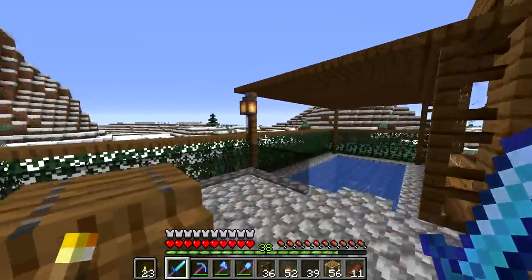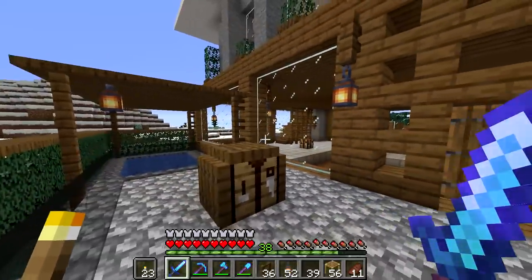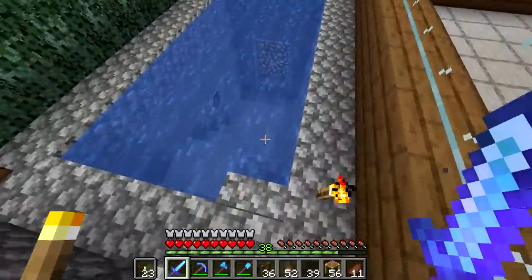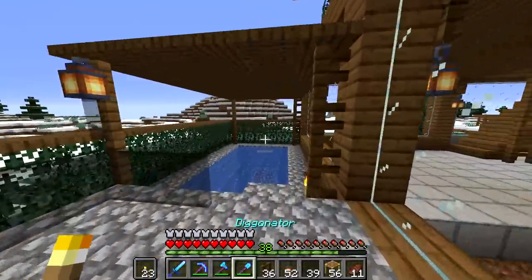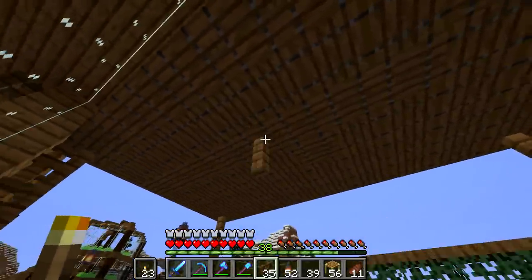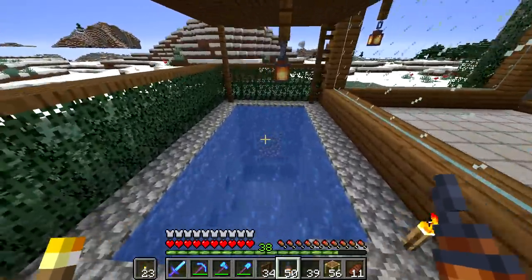Hey guys, what is up? The Neocubist here. Welcome to episode 37 of my Minecraft Survival Let's Play. So in the previous episode — yesterday, Friday — we did this really cool pool area as well as the backyard. Added a little bit of lighting out here. I realize now that we're probably going to need a few lights in the middle of this thing too, so we'll go ahead and put some lanterns down so it's not too dark when you're taking a dip at night.